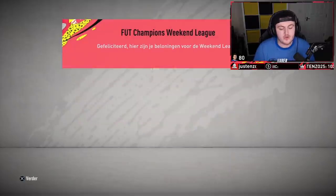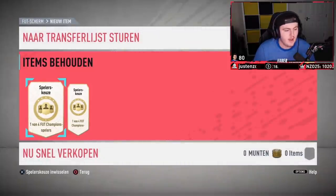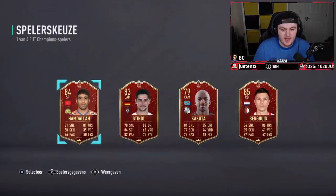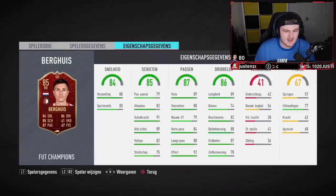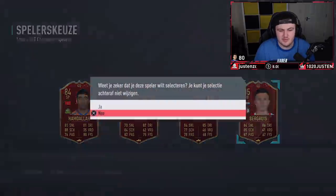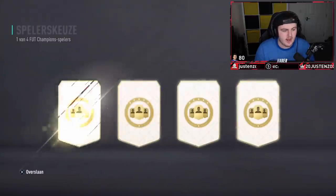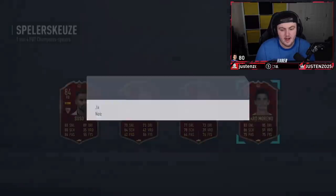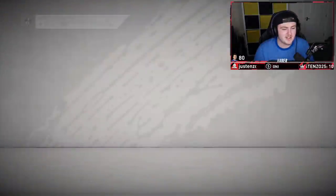We're diving straight in with Wesley's Gold 2 rewards, starting with Gold 2 and working our way to hopefully some Elite rewards. First player pick is going to be Burgwey. An 85 rated card is alright — none of these cards are usable, so an 85 would be good for SBCs at the very worst. Second player pick — we want Son, Heung-min. An 87 Gerard Moreno's not bad either, to be fair. Good rating, good fodder cards, not a bad start.